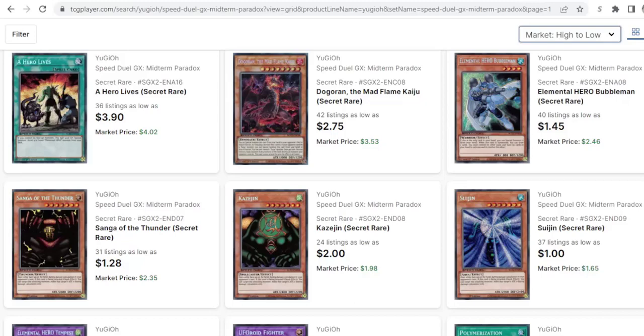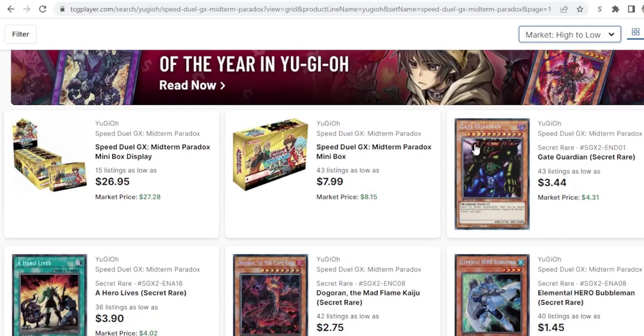Hello and welcome back to the Team JDG channel. Today I'm going to be showing you my picks for the top cards to buy now. First we've got the Gate Guardian pieces: Kaizujin, Sanga of Thunder, Suijin, and Gate Guardian itself.